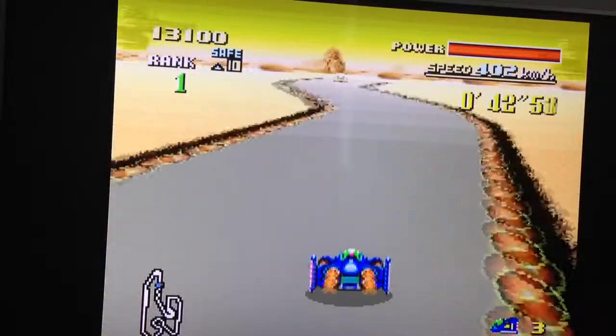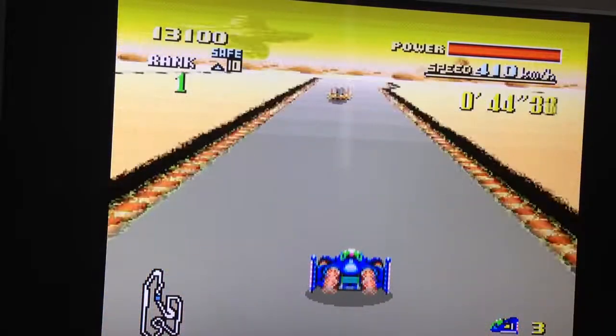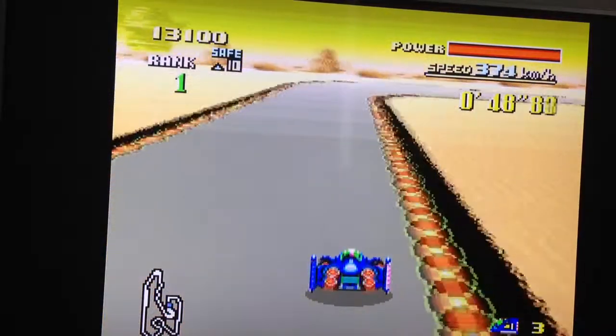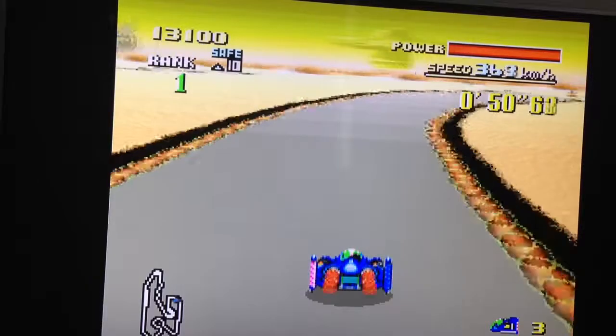You have to do five laps in this. And there are five courses. In F-Zero X, the cars go much faster — you average around 800–900 km/h, whereas here we're averaging around 300–400.